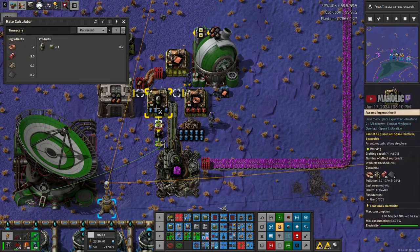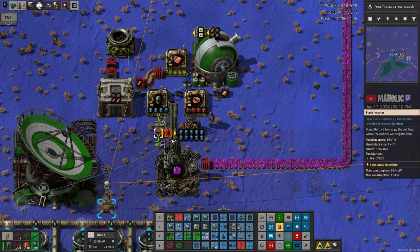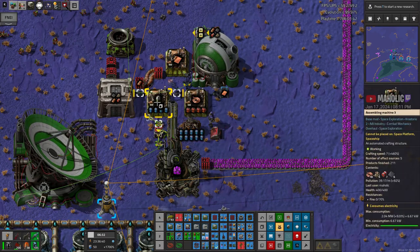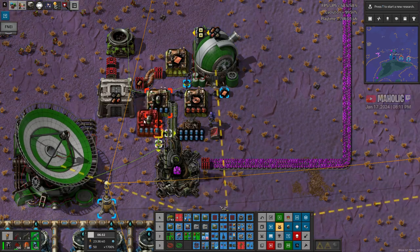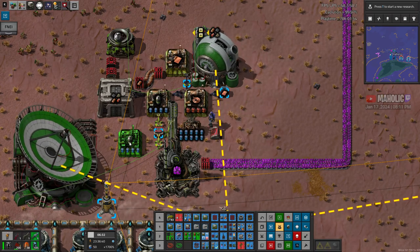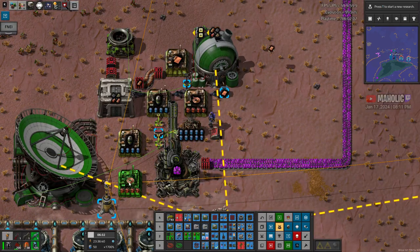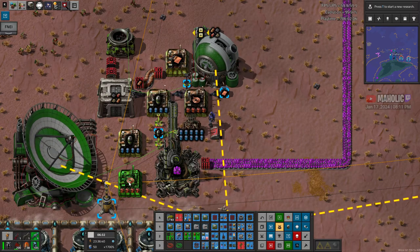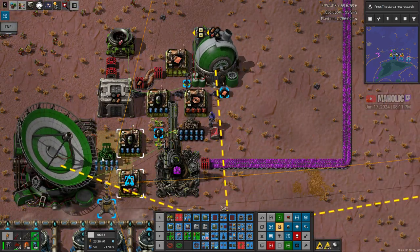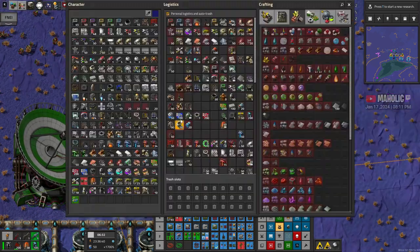That should be a bit better. What's it now? 0.7 a second. Might be enough. Oh, we can underground it. What's the problem about this thing here? Where do you want to have this — here on the dairy? Then it's how it's gonna access copper. Just to duplicate the copper build.